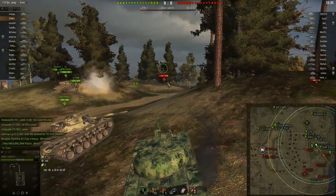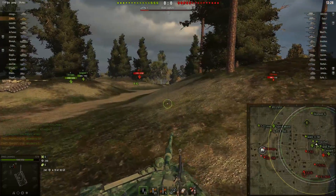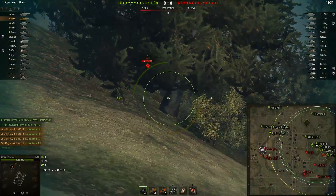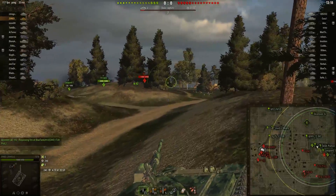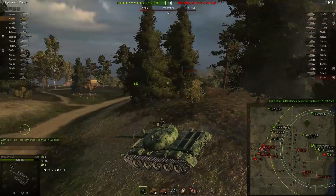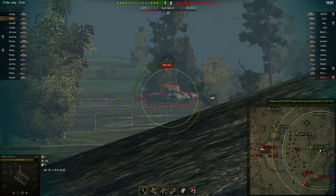Right now I'm noticing that our team has not pushed up from here, which leaves us open to be capped by the enemy team. I'm trying to tell my team they need to move up to this corner and be aware that we can get capped out. Now I'm playing the middle ridge trying to shoot this IS-7. I see most of their entire team is not on the 9-0 line, so I can be really aggressive in the forest. I'm going to have a shot on this T-32 momentarily.